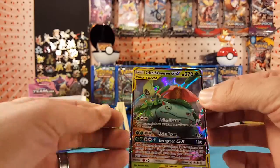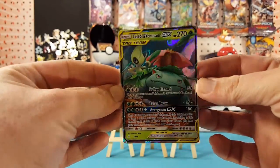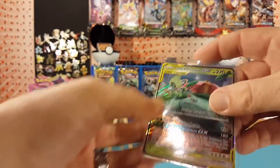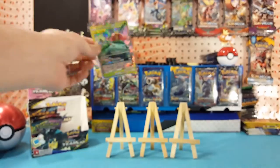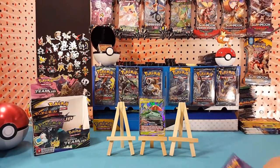And here we go — we've got a Celebi and Venusaur GX! Very nice. Finally turned our luck around. Second to last pack, very nice looking card there. We're going to throw that right in the middle because I'm not sure what this last pack is going to give us.